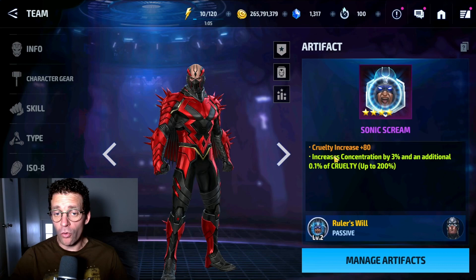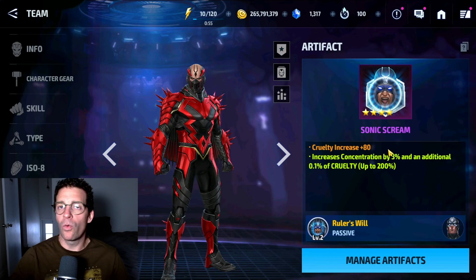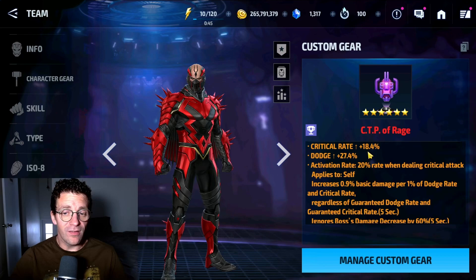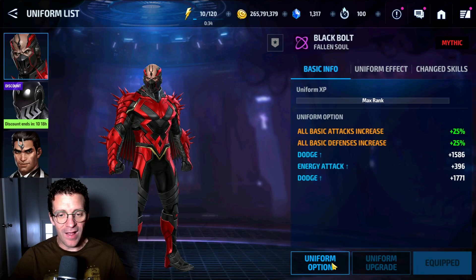The artifact should ideally be Order instead of Cruelty, but sadly we did not succeed at re-rolling it. Concentration doesn't do anything for him — we'd want increased damage, critical rate, and critical damage for instinct, but we don't have it. For the CTP of Rage, we have critical rate and dodge at 18.4% and 27.4%, with max stats on the proc. It is a normal Rage, not a Mighty or Branch Rage.